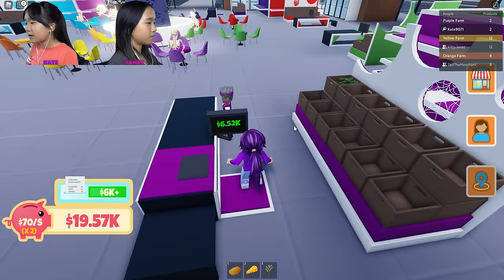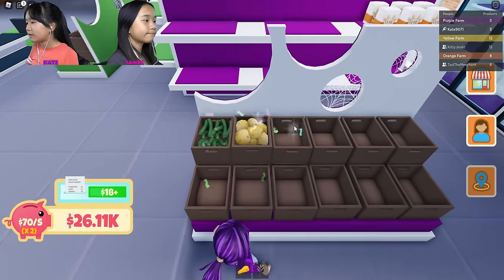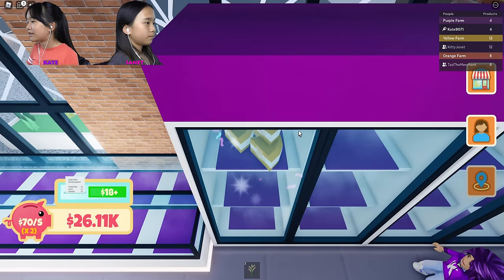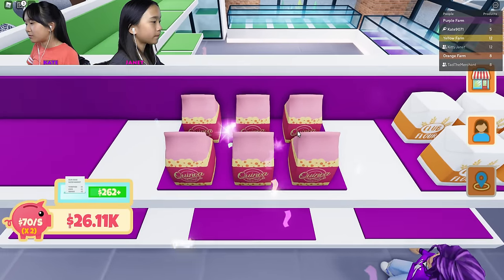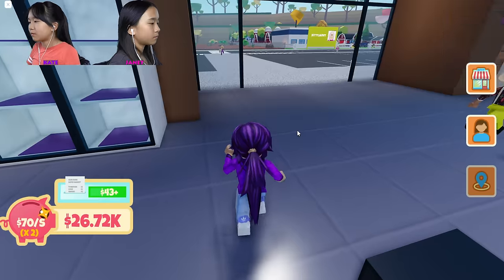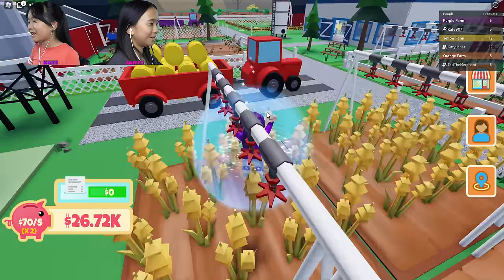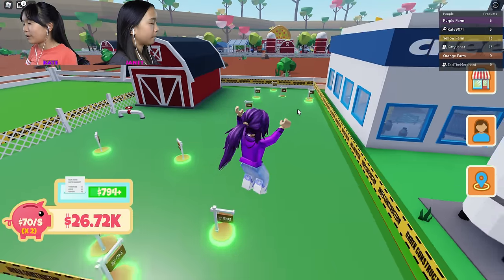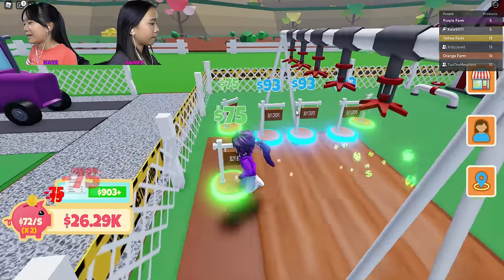I'm gonna click my cash and put my potatoes down here — potatoes! Where do I put my cheese? In the fridge, yeah! And this on the shelf. I'm gonna reset my character — okay now I'm back, that was fast! I totally forgot what I bought, I'm gonna buy some stuff real quick.